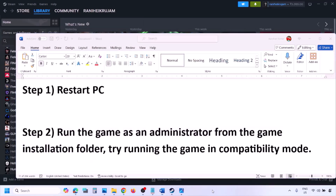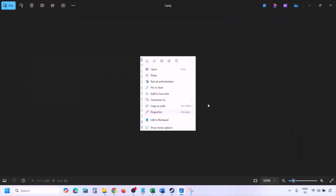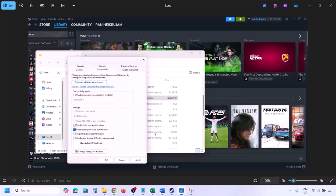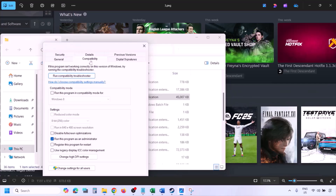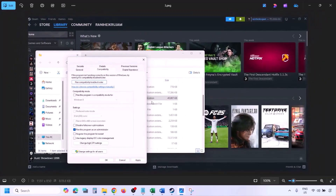The next step is to run the game as an administrator from the game installation folder. Go to Steam, go to Library, find the game, right-click it, select Manage, then click Browse Local Files. In the game installation folder, right-click the game EXE file, select Properties, go to the Compatibility tab, and put a check on 'Run this program as an administrator'. Hit Apply, then OK, and launch the game from the installation folder instead of from Steam.